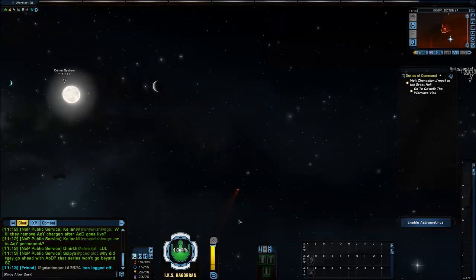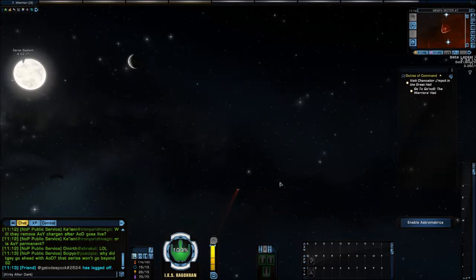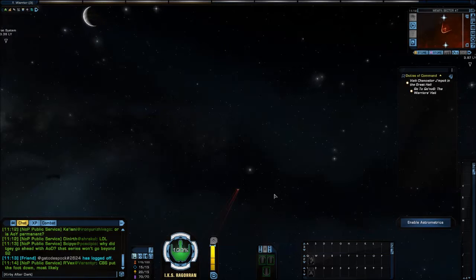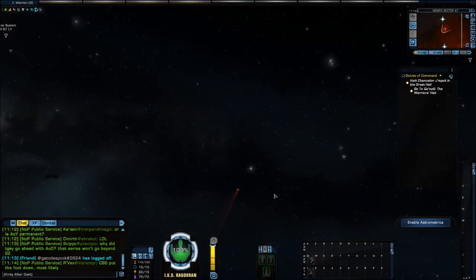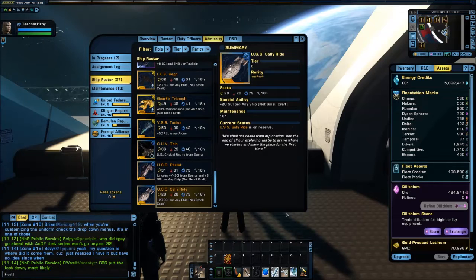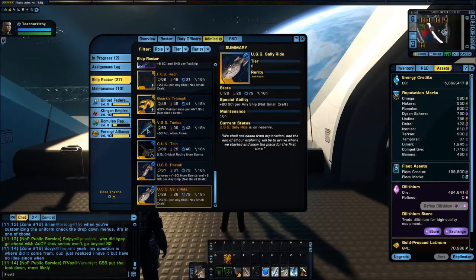Hello and welcome to another Teacher's Corner. I'm Teacher Kirby and today we're going to talk about free gold level Admiralty ships. You can see I've got quite a few shown right here, most of which are free or relatively inexpensive.